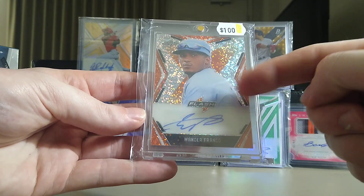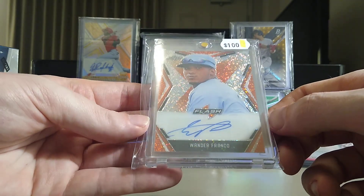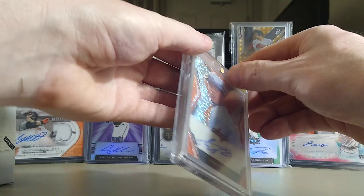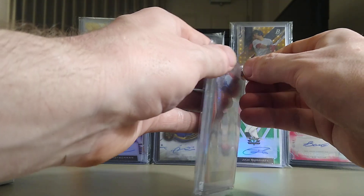Pulling a Wander Franco jersey-numbered auto out of ten, numbered five of ten from 2020 Leaf — that is a banger card. The auto is not coming off the sticker either, so that's a good sign. There's no big dings or bends in the card. That is a beauty.